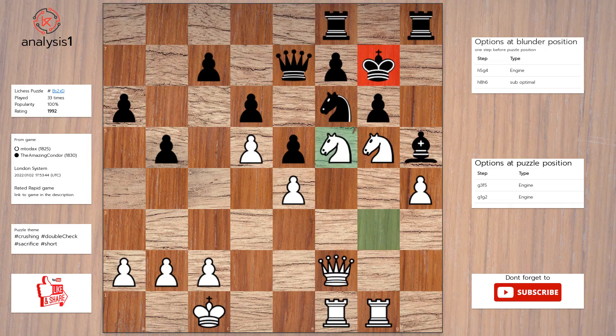The answer to this puzzle is: knight to f5, check; pawn takes knight; knight to e6, check.